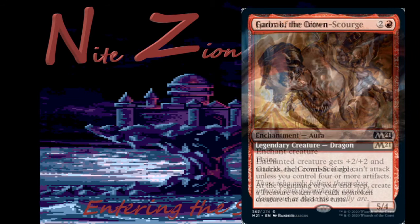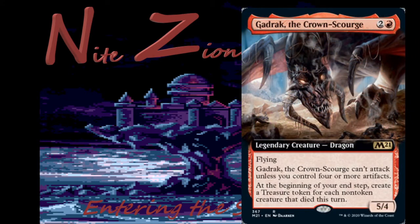Gadrick the Crown Scourge — two colorless and a red, rare legendary Dragon, five-four with flying. It can't attack unless you control four or more artifacts, but at the beginning of your end step it creates a treasure token for each non-token creature that died this turn — a morbid-like effect. If you're sacrificing stuff you get artifacts and then this can attack. Notably it always blocks. Three mana five-four with flying — this card is really good in limited. Might see some constructed play with weird graveyard or looping synergies, maybe some Commander as well.